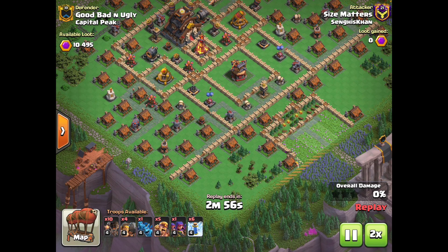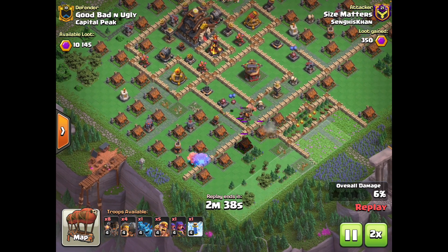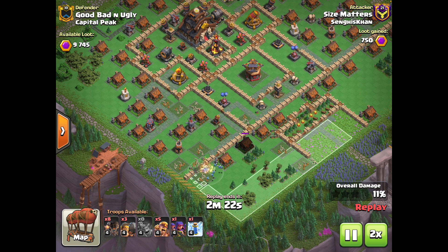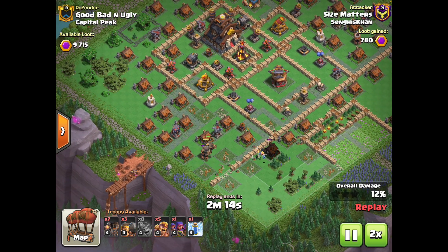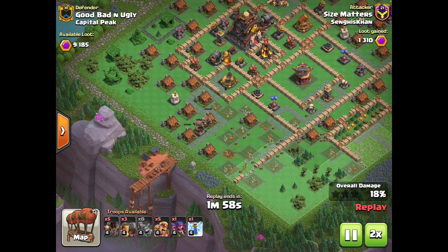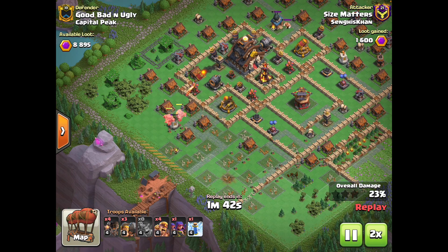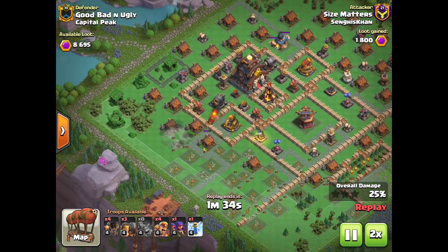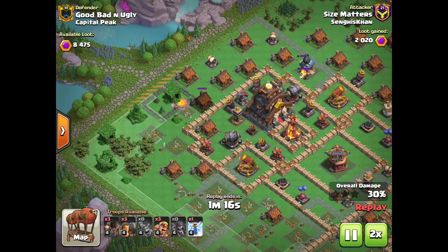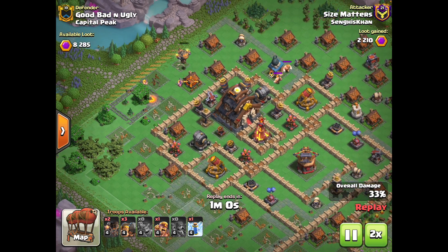Lastly we have the Capital Peak, and against this base you almost always want to bring a lot of Barbarians and Archers because it has so many trash buildings. I'm bringing Barbarians, Archers, Minions, and Rocket Loons. The Rocket Loons help take out the defenses and open the way for my Barbarians to clear the trash without being interrupted. I one-for-one a lot of buildings with the Rocket Balloons — they're especially good on the Capital Peak. Once the Rocket Loons clear the defenses, I send Barbarians in behind and make sure to protect and keep them alive as long as possible. Notice how I drop these camps of Archers — you can actually split Archers as long as you drop them in between two buildings, so you can get Archers on both at once.